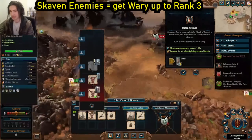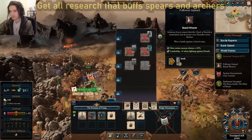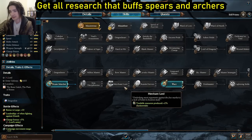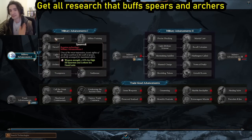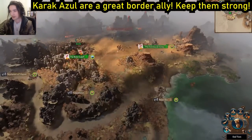We don't need anything from this building, so we're going to trash the barracks and we'll build the plaza for public order — get wary, we'll be fighting skaven, so I always prioritize this. For research, always get archery prowess first, then spear wall, militia training — getting the archers and the spears up to where they need to be, and they'll carry you.